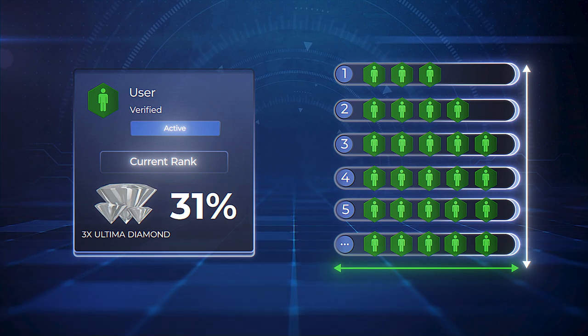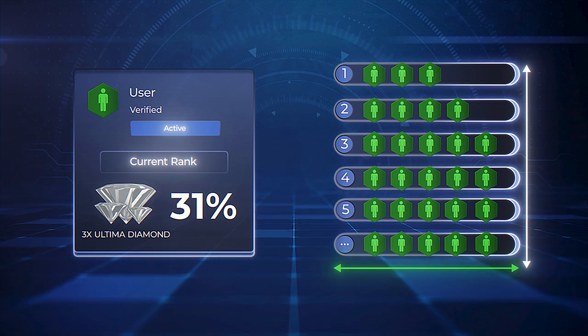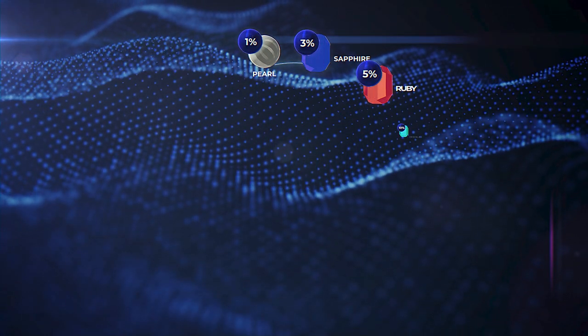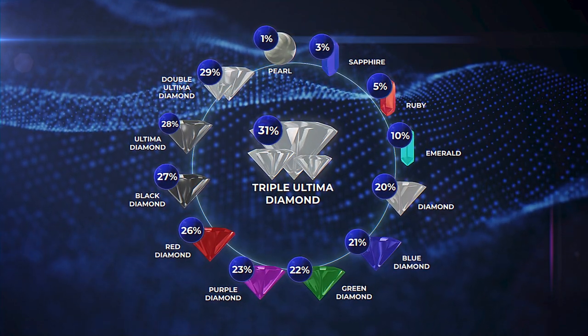It allows you to get up to 31% from the entire depth and width of your structure on all partner purchases. The size of your Infinity Bonus will depend on your rank — the higher the rank, the higher the income.